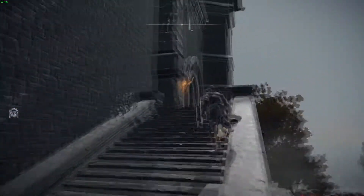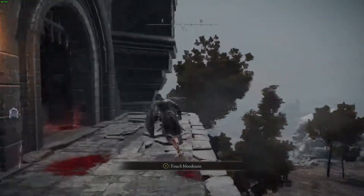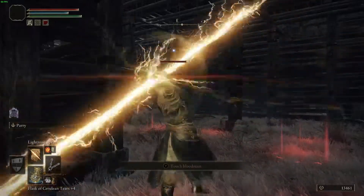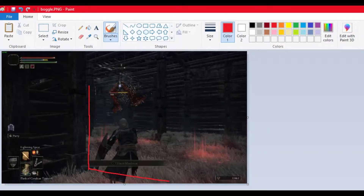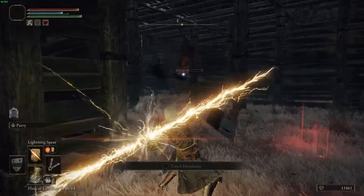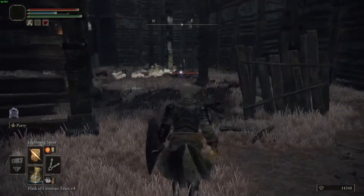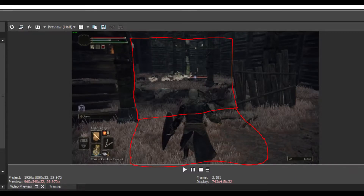For each run, jump on the stairs a little bit. You don't want to go past the pillar on your left at the front — stay in the little box I draw on screen. Stay there so the bat doesn't aggro and fly toward you; you want it stunned so it falls to the ground.